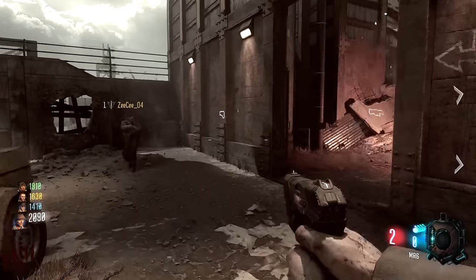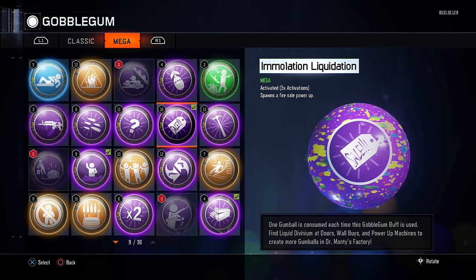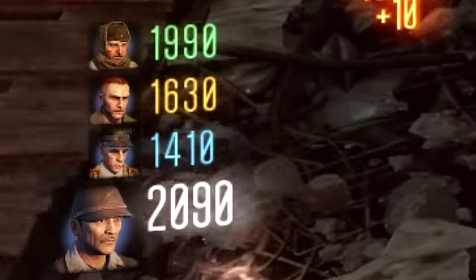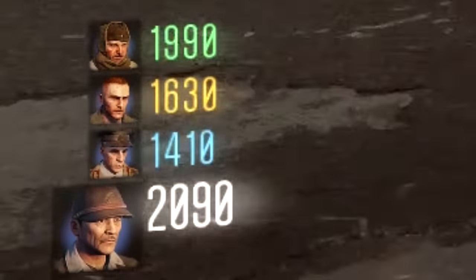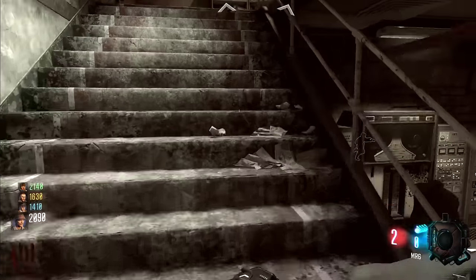There are two things I want to convey before you jump into your game. First of all, everyone in your game should be rocking Immolation Liquidation, the Gobblegum, because you need to spin the mystery box a lot during this egg. Also, this is a four-player Easter Egg, so if you've got less than four, you're not going to be able to complete it because you need to do things simultaneously with all four people in your game.